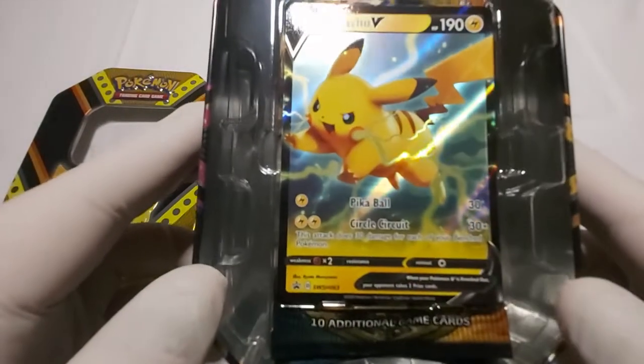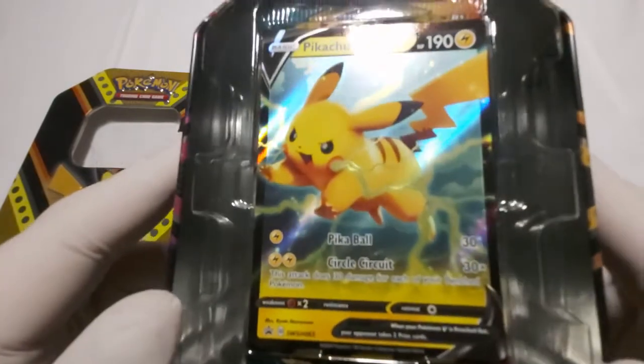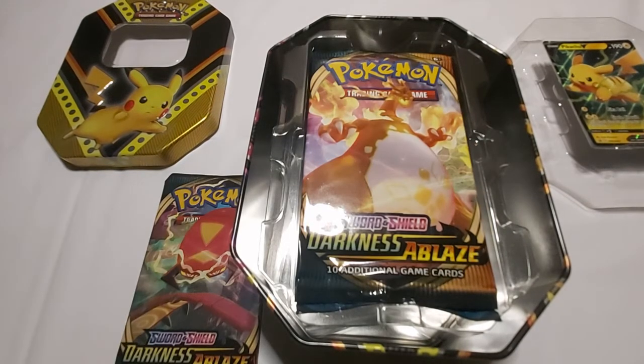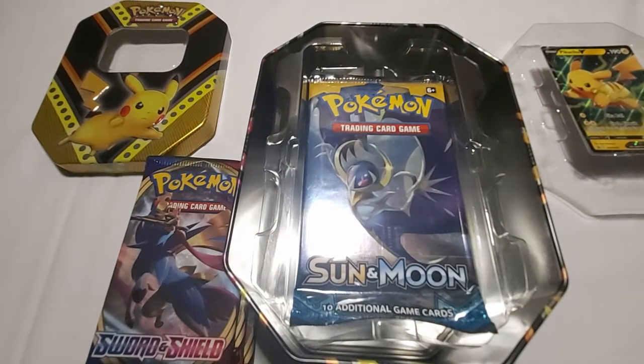We got the Pikachu V-Card promo again — very nice and sleek. We got a Centacroach V-Max Darkness Blade Pack, a Charizard V-Max Darkness Blade Pack, a Nation Northern Shield Pack, and last but not least, we got a Lunala Sun and Moon Pack.